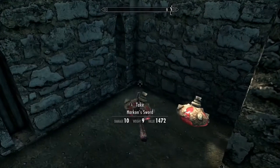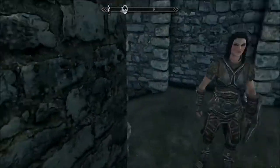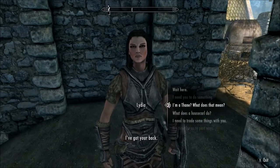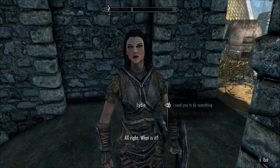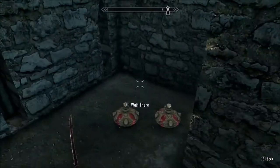You want to drop them on the floor. These are the three items I want to duplicate. In order to do this you need to ask your follower to do something.